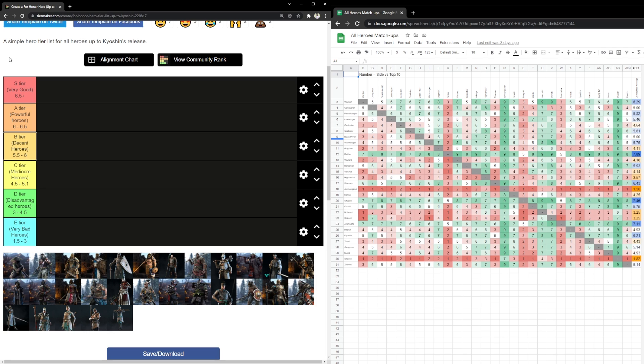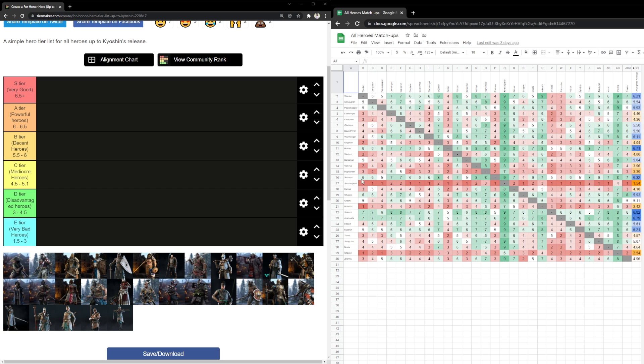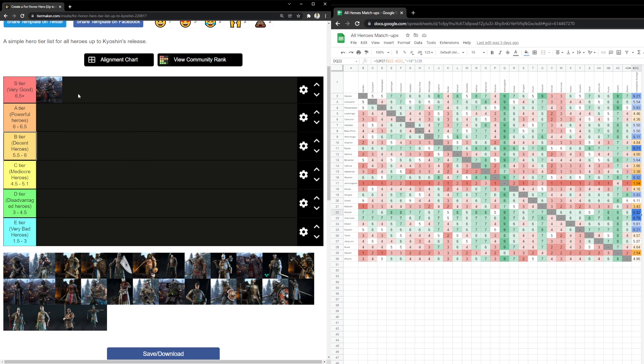We will start with S tier, covering down just as before. We can take a look at the all heroes matchups. The first hero we have this time is Shinobi — the one that got reworked. I place him at number one, the best character in the game right now when it comes to duels.